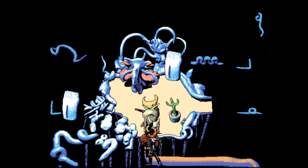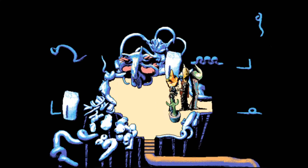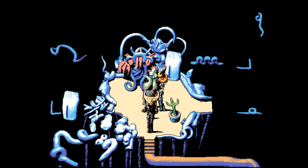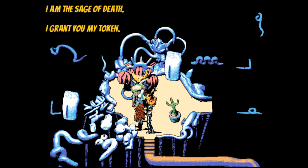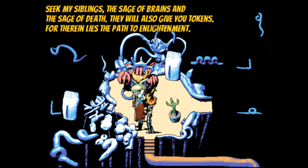Whoa, what are you? You're cool looking — I want you to turn around so I can see ya. Turn around. There we go. Woo! You're gorgeous. I am the sage of death. I grant you my token. Nice! Seek my siblings — the sage of brains, and the sage of computers, I think, is what that should say. They will give you tokens.